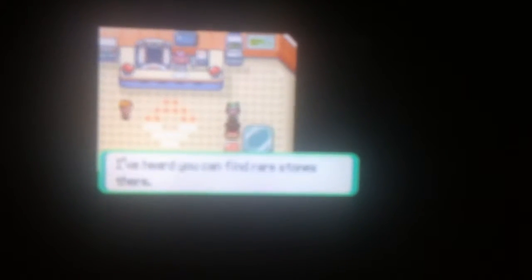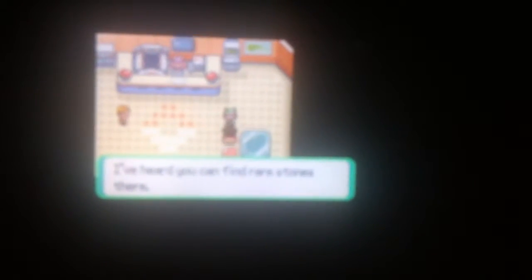Even if a Pokemon faints and you can't battle, it can still use a move learned from a hidden machine. You mean, like, Cut? Who knows Cut? There's a stone cavern at the edge of town — you don't say. I heard you can find rare stones there. Really? We might hit a gold mine, guys. We're going to strike it rich!